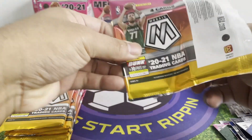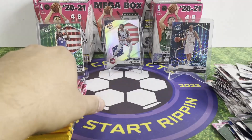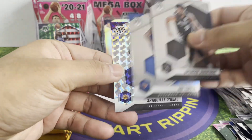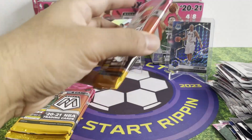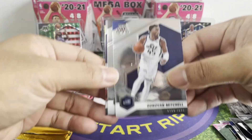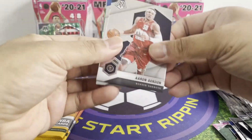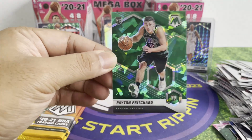Next pack. Robin Lopez. Samuel. Ooh — Derrick Jones Jr. Nothing there. Obi Toppin. Shaquille Finals MVP — how interesting this guy. Donald — Donovan Mitchell. James Harden. Jaden McDaniels. Elevate, some bonus. Three more packs for the first blaster. Oh — Payton Pritchard, this is the green eyes version — nice, everything green on green. Lonnie Walker. Josh Green.